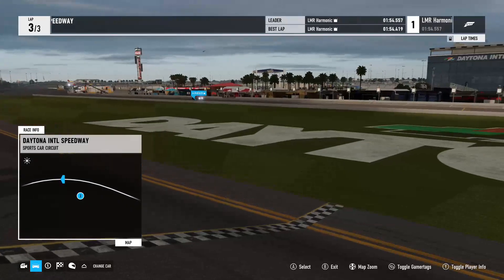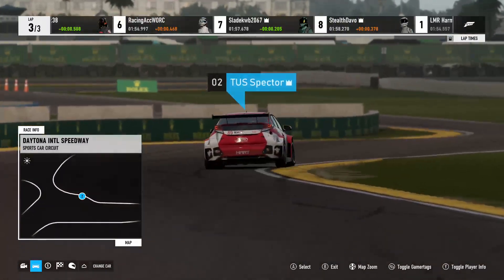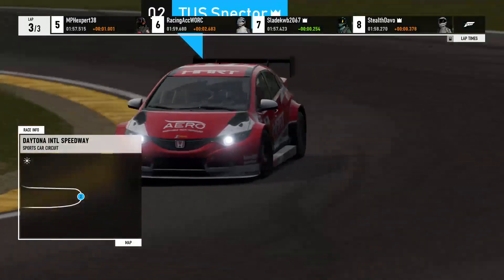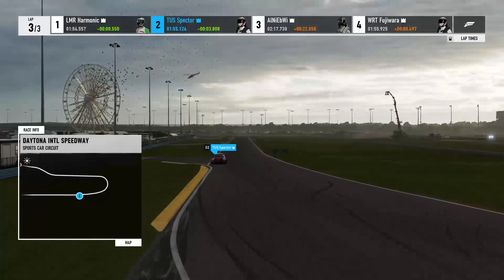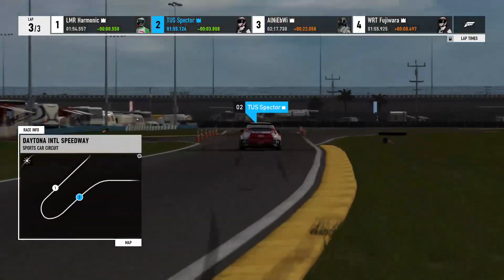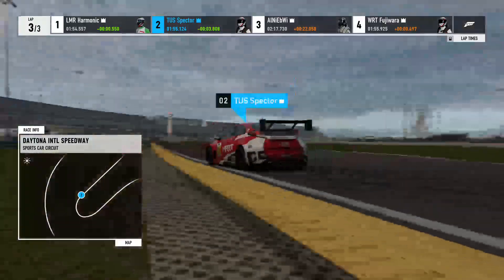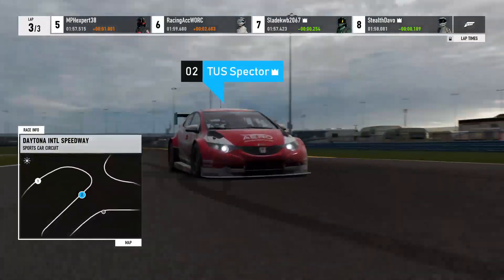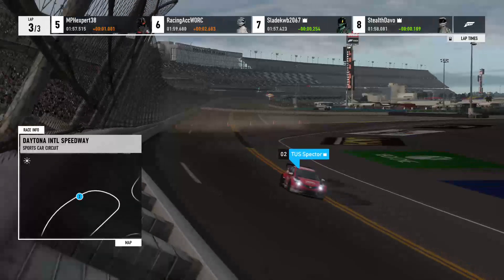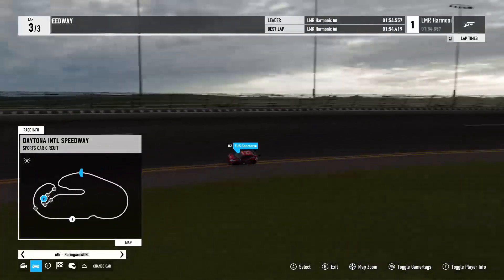I believe that was Anaby heading into pit lane for some strange reason — maybe his drinks bottle was empty. Go racing without a drinks bottle. I love how close these lap times are. Great stuff. Last minute improvements from a couple of the guys in the back of the pack — great job.